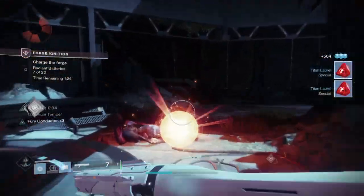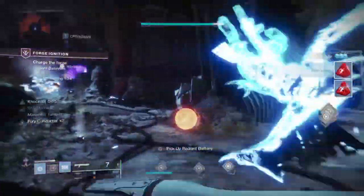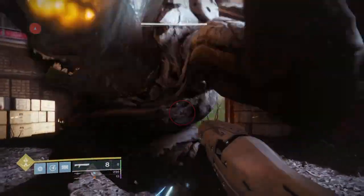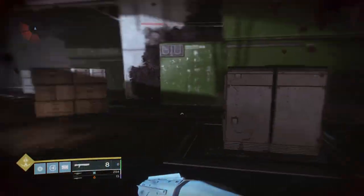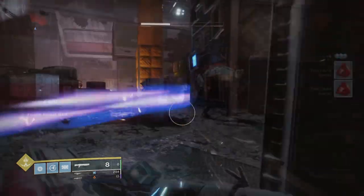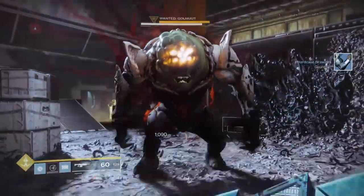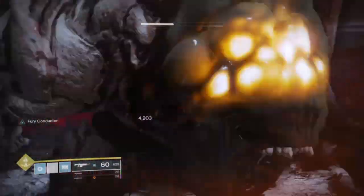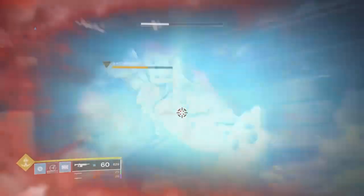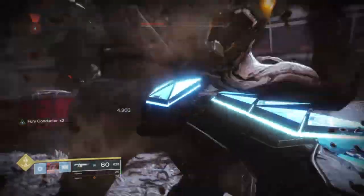When this happens you'll also receive a reduction in damage, which from what I understand is impressively a lot at Mark III. If we take this example here against the Ogre on Titan, you can see that without the ACD active I take around 15% damage and do 1k worth of feedback damage. Then with it at max, I only take around 5% damage and do 4k worth of feedback damage, which is quite impressive. As you can see from there, as long as you keep stacking Fury Conductors you can literally beat an Ogre to death with your fists.